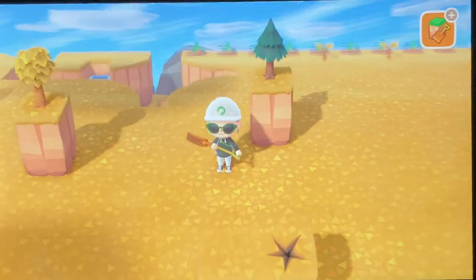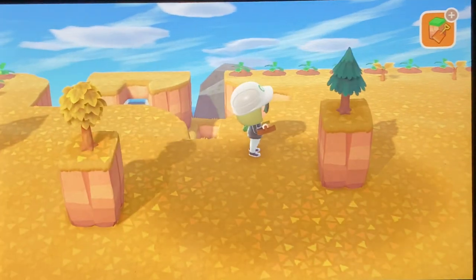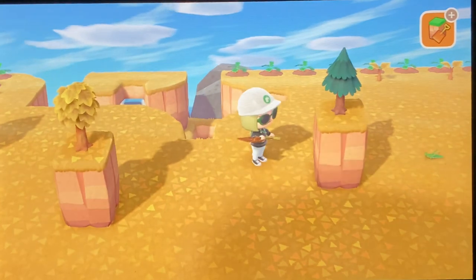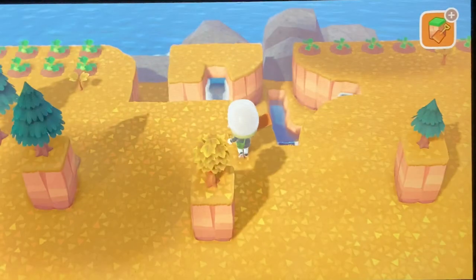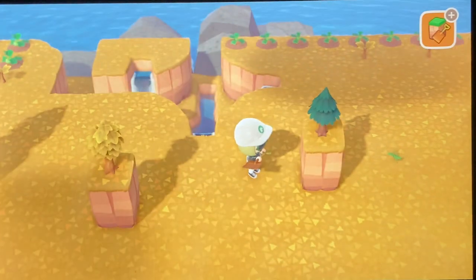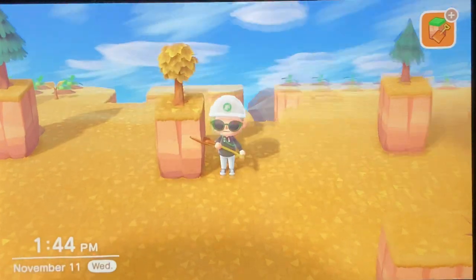All right, that's how it's done everybody. Once you've got it there, it stays. You can't change the tree. The tree doesn't grow any bigger — it doesn't do anything different. That's it. Any tree can be put up on a cliff, like a full-grown fruit tree. I just love these little guys — they're so cute.